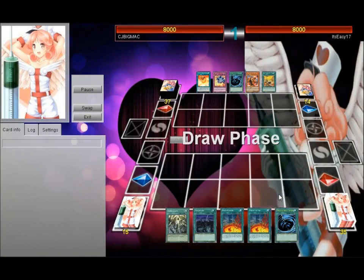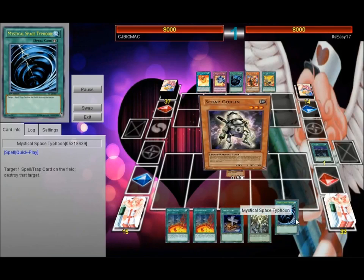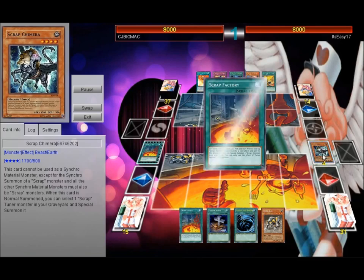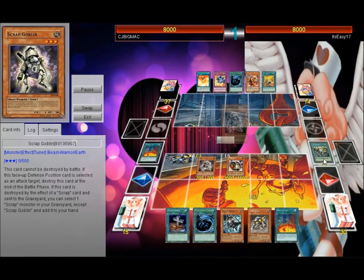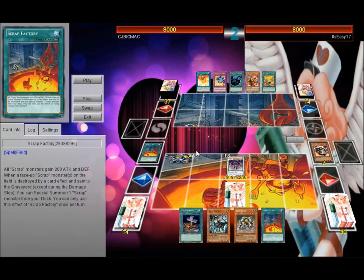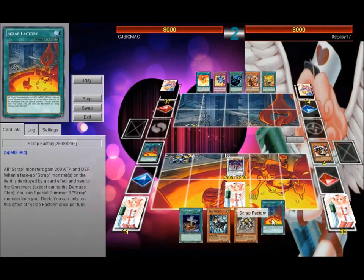Here's a quick example of a decent play with Scrap Factory: You draw a Scrap Tuna, activate Factory, activate Storm, target that Tuna, send Chimera. That Tuna goes to the grave after you draw. Then you get to summon with Scrap Factory, summoning Golem, adding back Chimera with Goblin's effect at the end of the chain. Then Golem's effect summons the Tuna and you can Synchro summon into Scrap Dragon. You end up with Scrap Dragon on the field, Scrap Factory, and 5 cards in your hand.